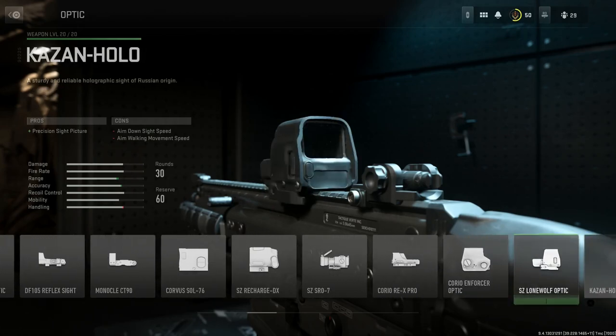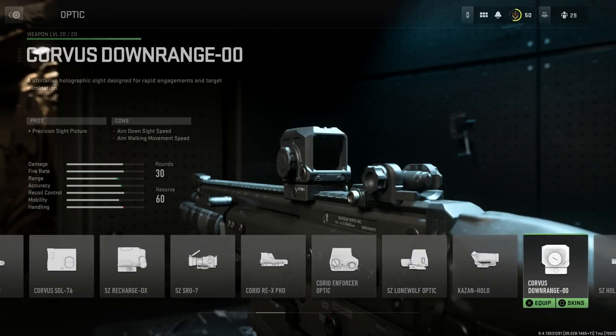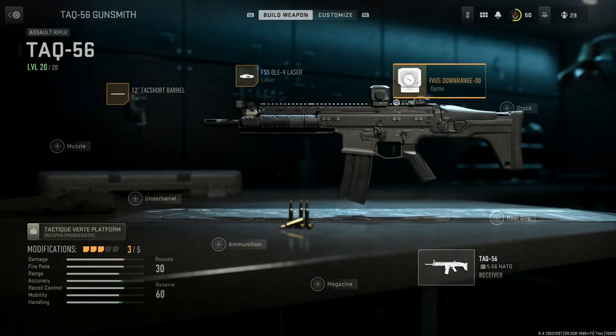For the optic, again this is personal preference. I'm going to go with this Vortex — a precision red dot sight. The pros are that it is a red dot with a precision sight picture; cons are aim down sight speed and aim walking movement speed. We'll go ahead and select that.